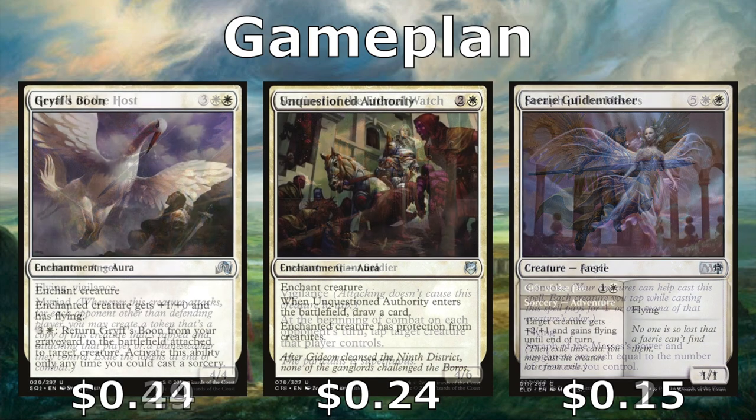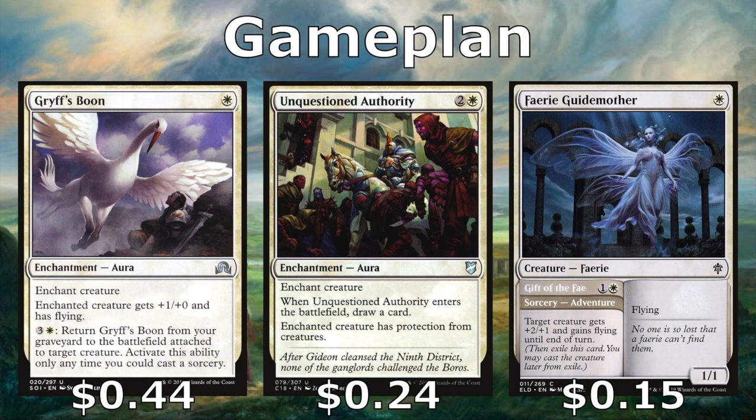Griffith's Boon helps give our creatures evasion — it gives +1/+0 and flying, and if that creature gets killed we can cast Griffith's Boon out of our graveyard for three and a white at sorcery speed, keeping card advantage as a mana sink. Unquestioned Authority is awesome — it gives the enchanted creature protection from creatures, making it basically unblockable, and you get to draw a card when you cast it. Guide Mother also has an adventure giving a creature +2/+1 and flying, then she can come out as a 1/1 flyer herself.